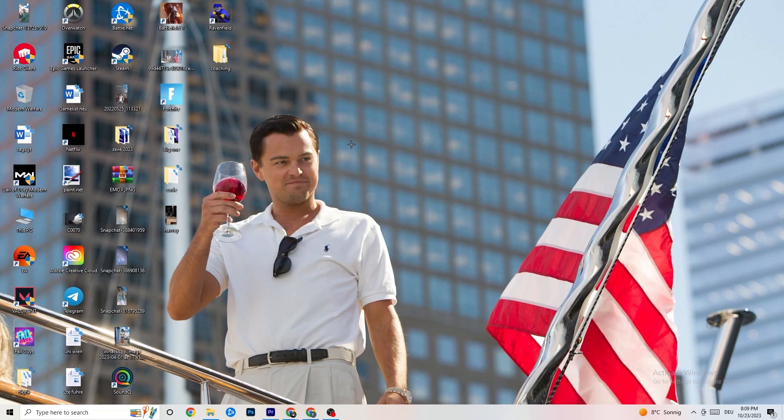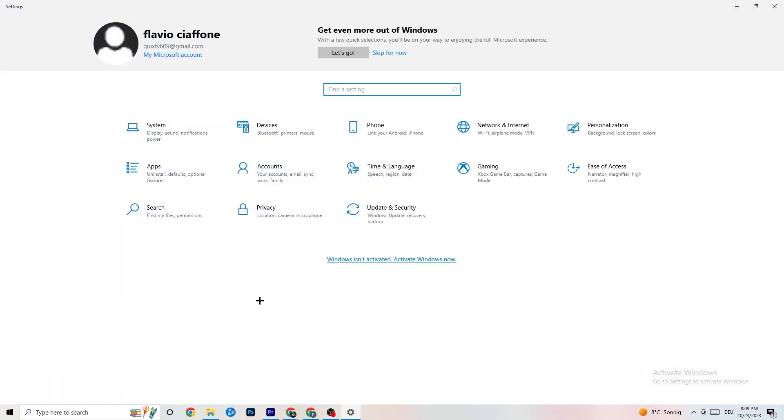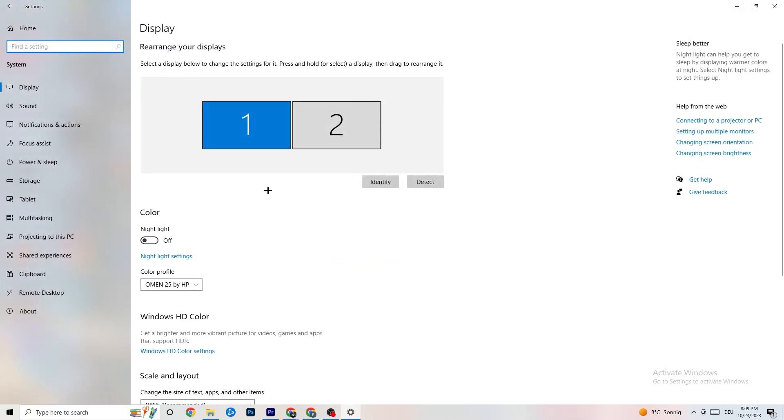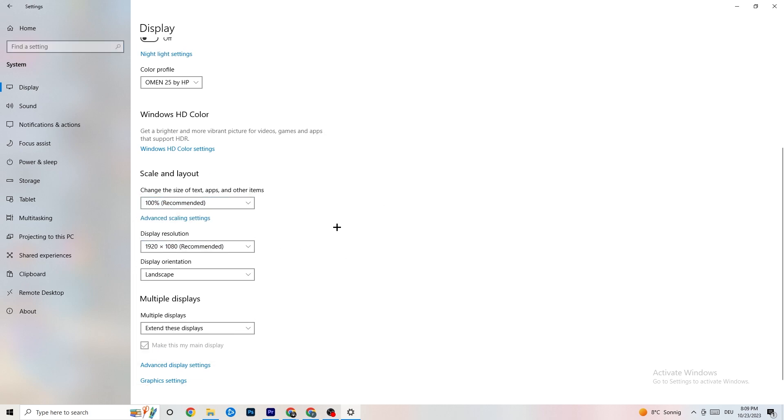Now navigate to the bottom left corner of your screen, click the Windows Settings, then click 'System.' Identify your main monitor, then go down and change the scale to 100% as recommended. The display resolution should be the same as your in-game resolution, just to decrease crashing issues. Then click into 'Power and Sleep.'